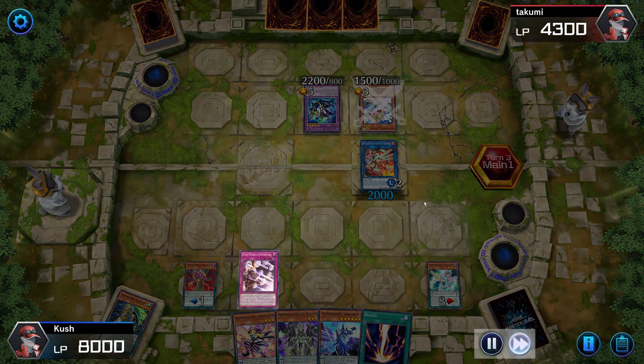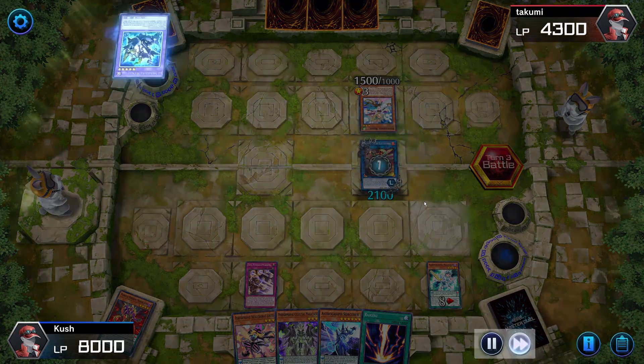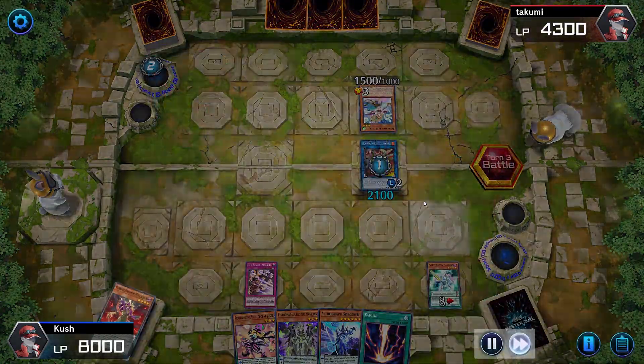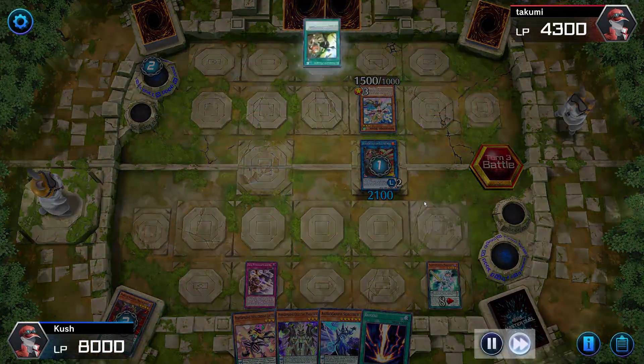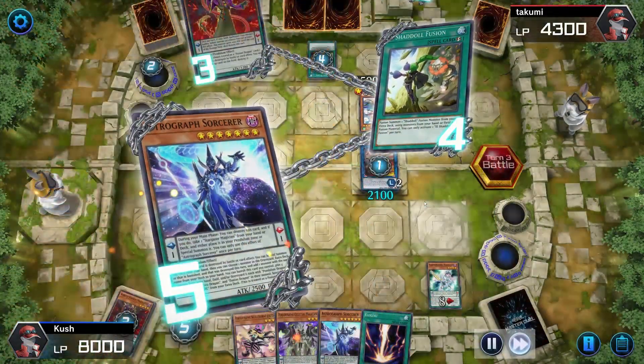I'm using the link monster to draw cards and get advantage. Electromite can be used during my turn so I'm going to draw a card during my turn — it's insanely powerful.